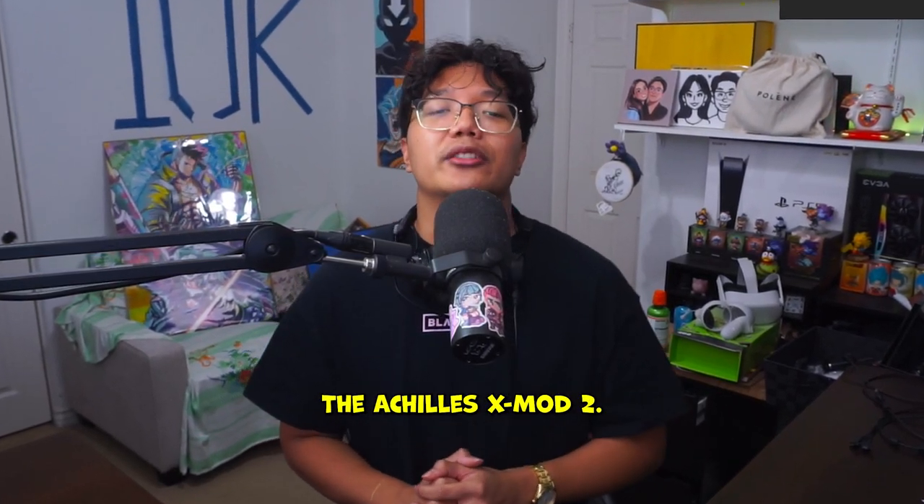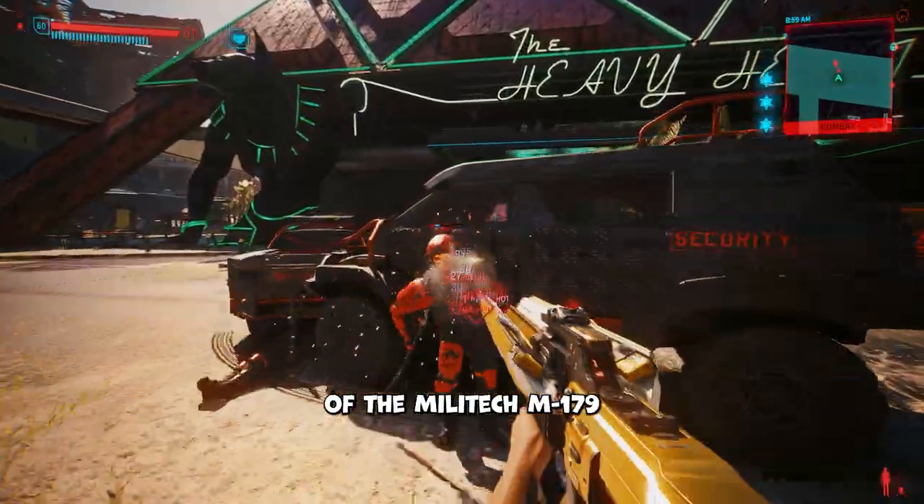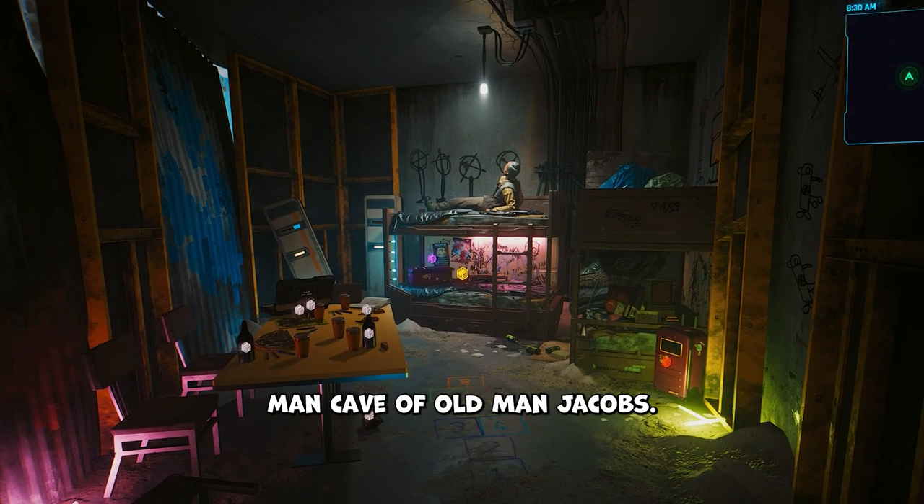The Achilles X Mod 2. The Achilles is a badass upgrade of the Militech M179 with a short scope and improved weapon handling. And it's hidden in the secret man cave of Old Man Jacobs.